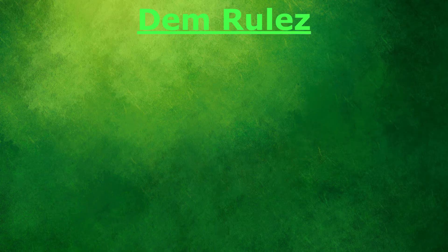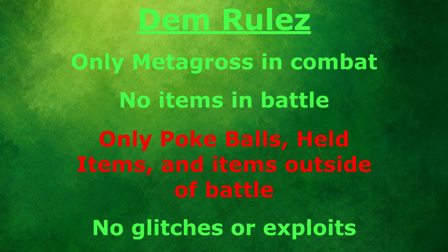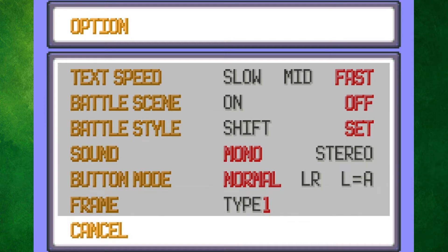Anyways, time for the rules. I can only use Metagross in battle. I'll have to catch other Pokemon for HM use only, so they will not be allowed in combat. No items in battle — only Pokeballs, held items, and items outside of battle are allowed. And no glitches or exploits. I started off by setting the text speed to fast, turning battle animations off, and setting the battle style to set in order to do this as fast as possible.